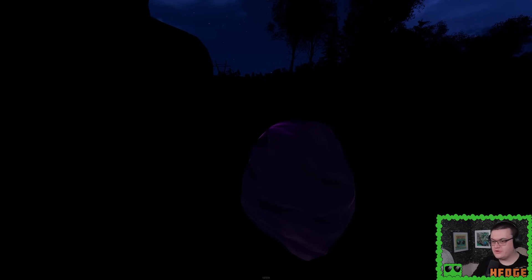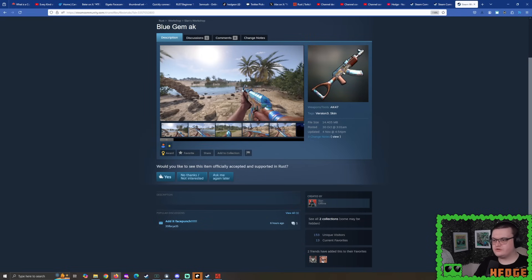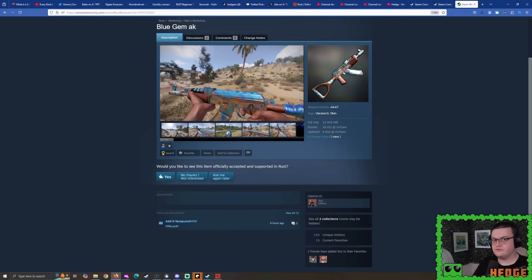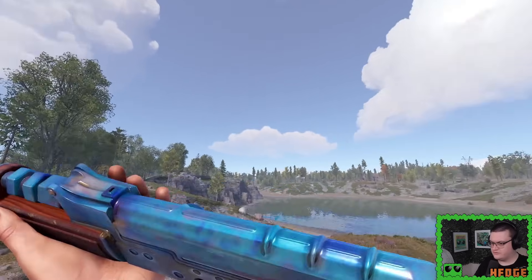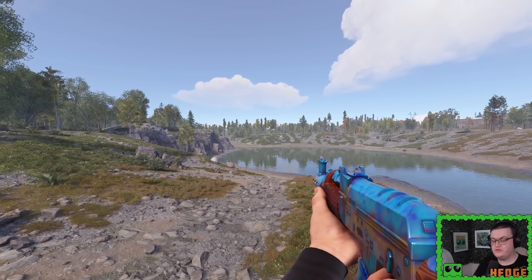Next up, we have a very special looking skin. If you recall, earlier this year we had the Blue Gem LR300 for Trainwrecks — a lot of people liked it. We've got a sequel right here: it's the Blue Gem AK-47. This is more special than the LR300. As I whip this out, get a good look at that — very nice and stylish. An homage to the case-hardened Blue Gem AK-47s we see in Counter-Strike, but this is being given away for absolutely free.